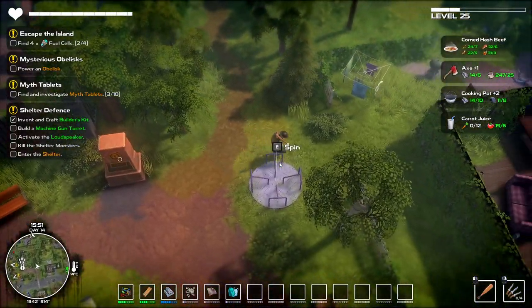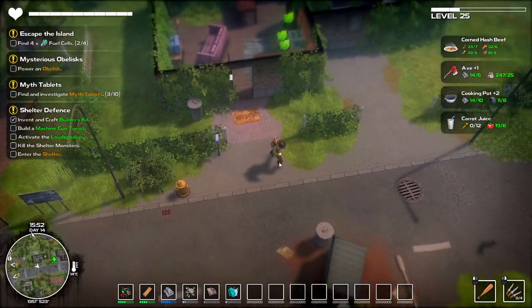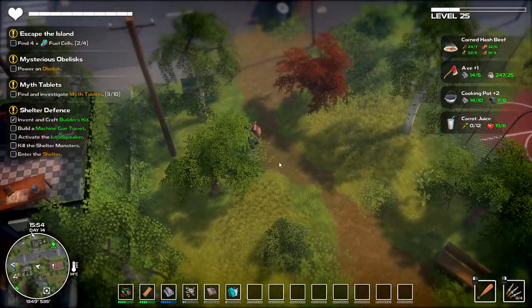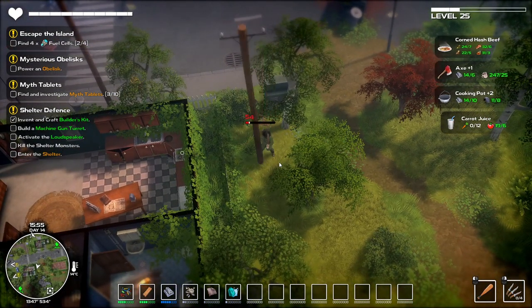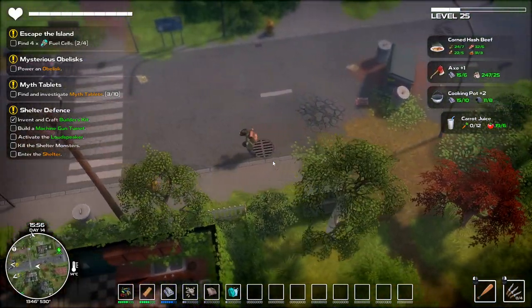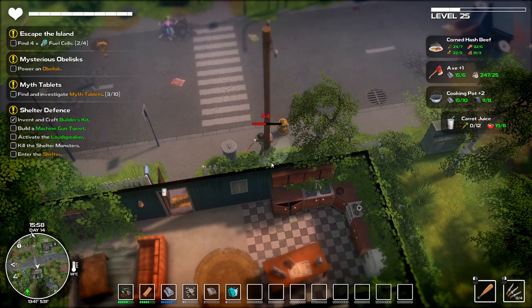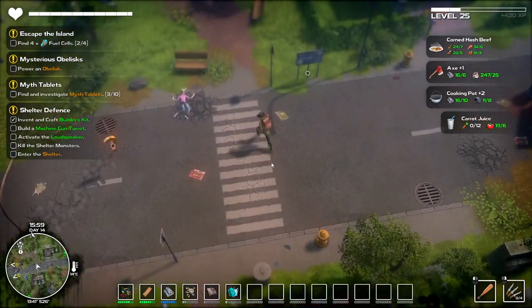There we go — we can upgrade the axe, but we can't quite upgrade both the axe and the cooking pot. Oh, there we go — two more. So we can get the axe, and then we'll do the cooking pot first, and then I'm going to look at some other things because we might be able to invent some stuff.